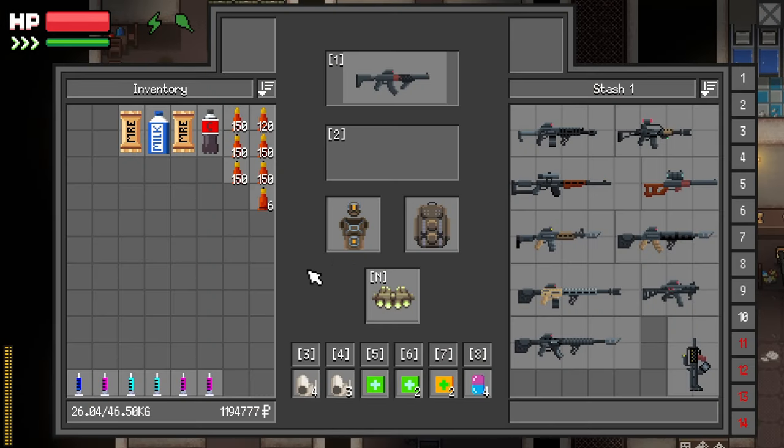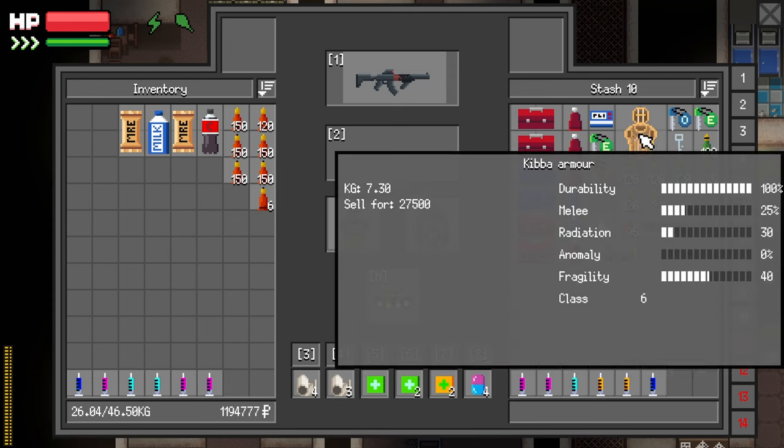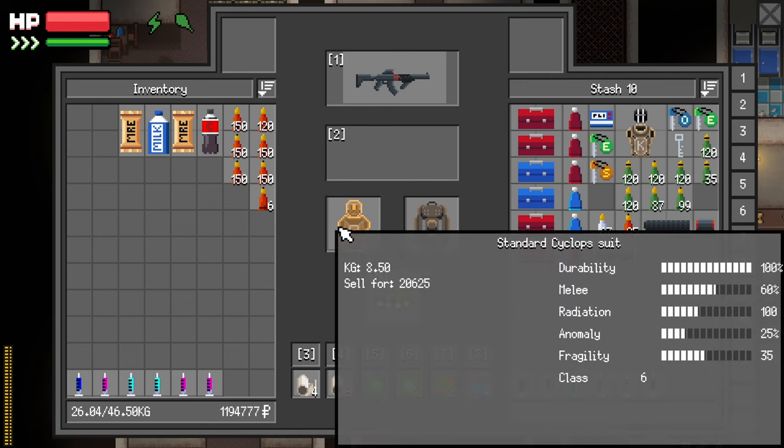I mean, we finished Stylish 1. We got Kibba's armor, but honestly, this is not the best armor in the game anymore. It's the Cyclops armor. Cyclops armor is pretty frickin' sweet.